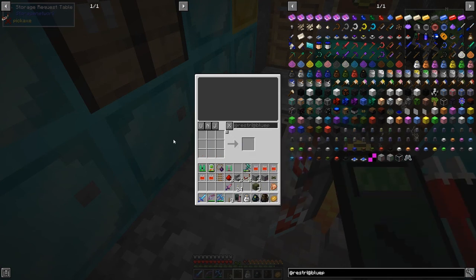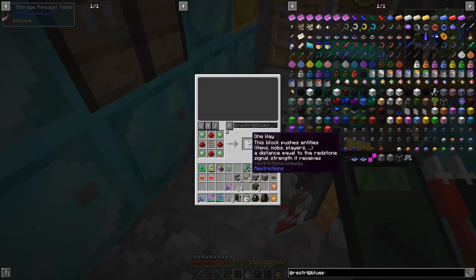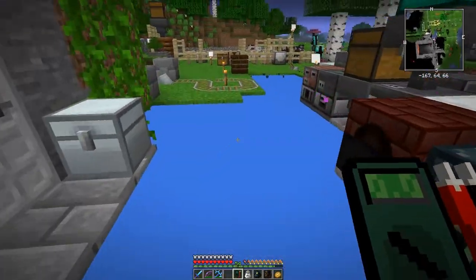Let's clear that off. The other thing I wanted to make was something from Restrictions - this one-way block. It says it pushes entities, mobs, and players a distance equal to the redstone signal it receives. We're going to give it a redstone signal with a lever of 15. Let's look at the multimeter and see how that works.